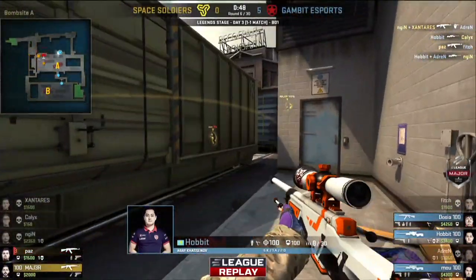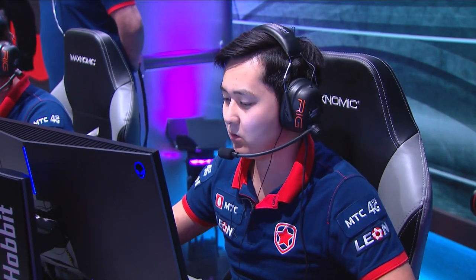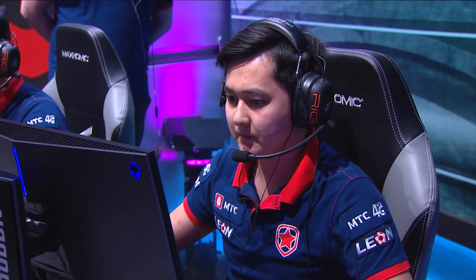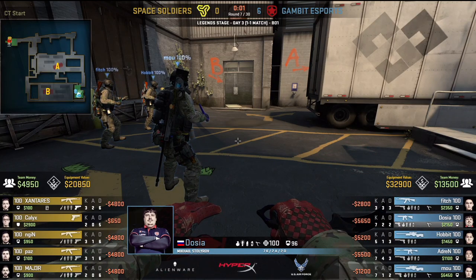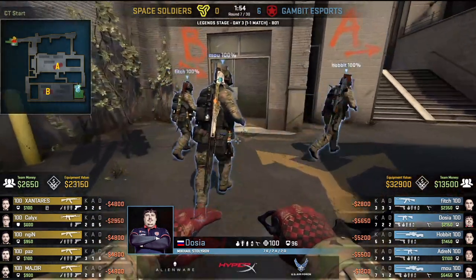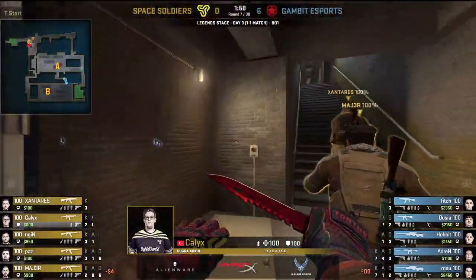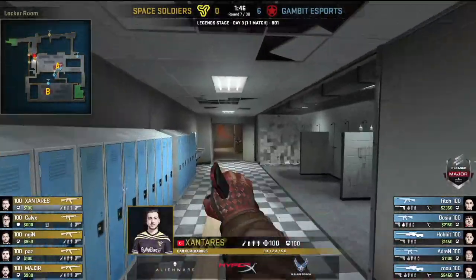Dozier gets the nade in there — nice one. Hobbit has an absolute god round, getting two very important frags, which slowed things down, leaving just Paz and Major — not really in a good position, with the bomb being dropped in awkward spots. Space Soldiers ran into the double AWP and went for an approach similar to a contact play, initiated by Adren's initial aggression. We didn't see any smokes, so there's still an A play with smokes that they haven't tested out yet — and against the double AWP, that should be quite effective.